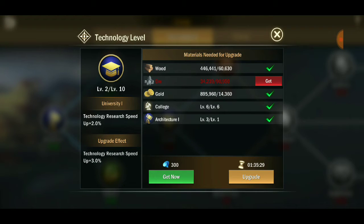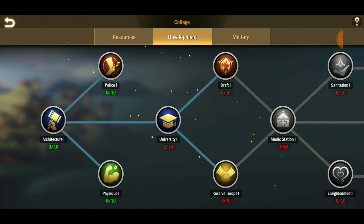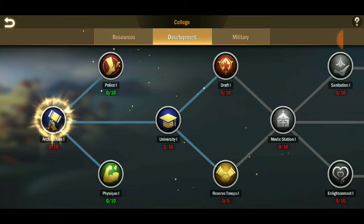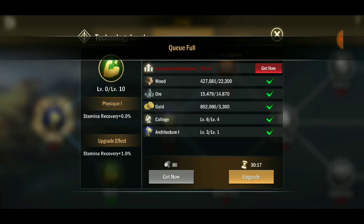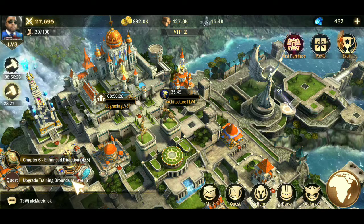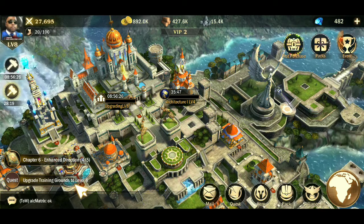We can't do this research until we get more ore - always need ore. So we'll do construction first, get that to around level five, and everything should balance out. I wish we could do more than one research at a time - that would be great. But then I guess we'd be too powerful, so either way it works out.